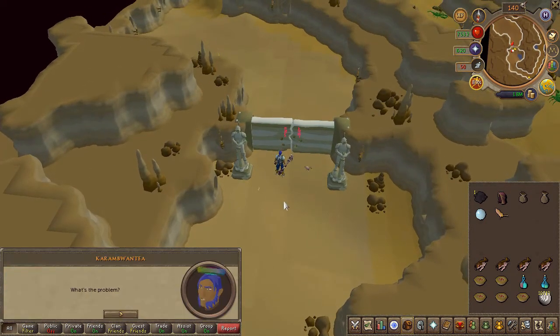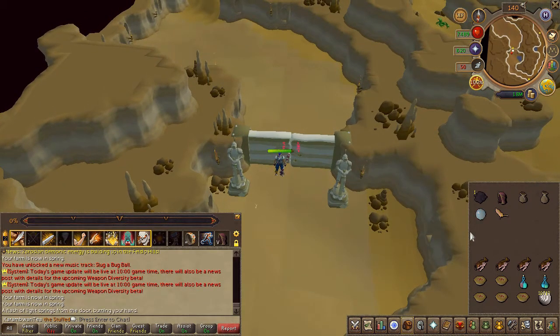Once you reach the large door, go ahead and attempt to open it. After you fail, right-click your comm orb and hit contact.